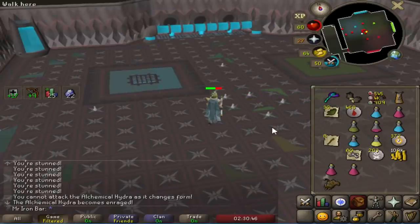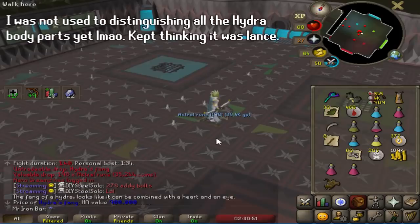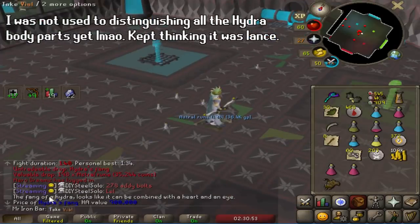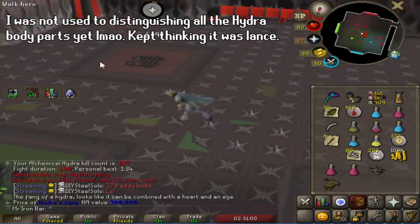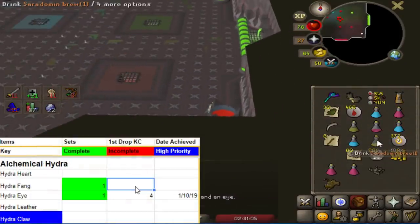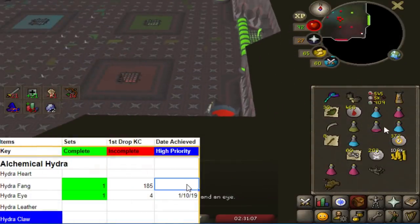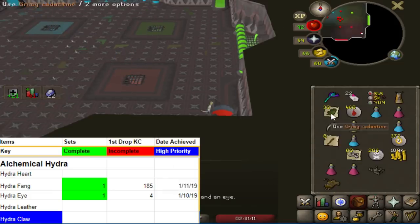Oh my god, I got it! Hydra's Fang — the fang looks like it combines with a heart and eye. I thought that was the Dragon Hunter Lance component, but that's two out of three ring pieces. I'd take that. I honestly thought that was the Hydra Lance, but this is good too.